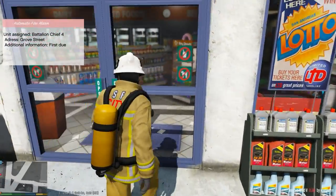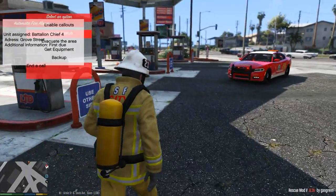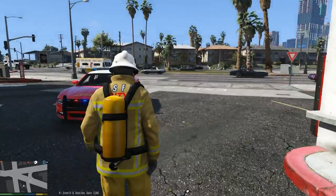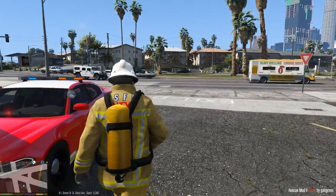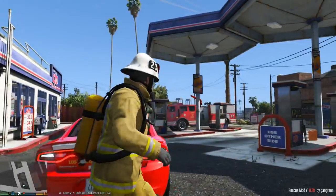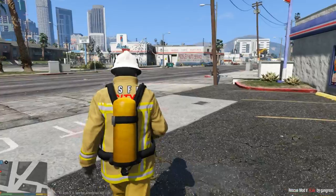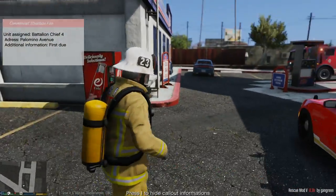Which occasionally happens. We'll notify the owners of the property that everything's good. We responded and had to break some doors just to make sure there was no fire in there. Well guys, that's gonna do it for my fire chief patrol. As I mentioned earlier, I probably won't be doing any more firefighter videos until the mod gets an update — it seems like the call-outs are all very similar at this point. But thanks guys for watching and I'll see you on the next patrol.